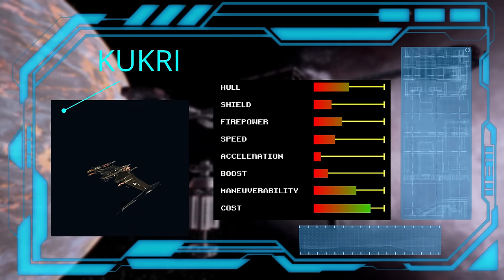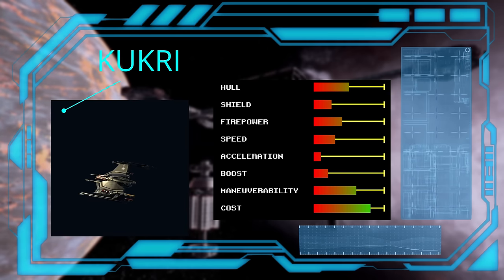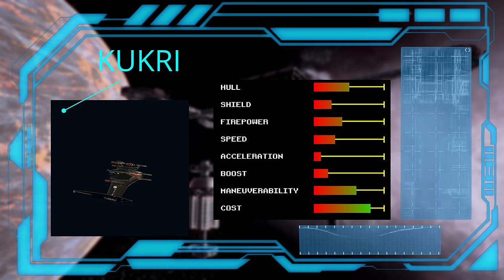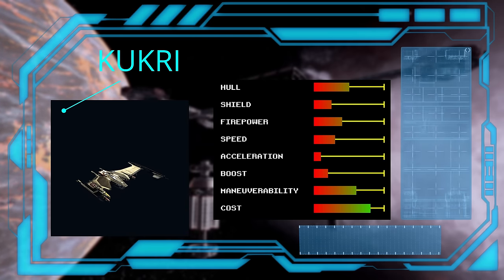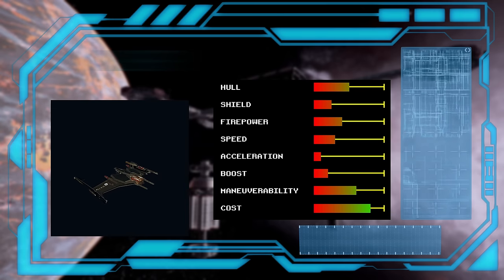On to Terrans with the Kukri. It's okay, but it is the cheapest fighter the Terrans have available to them, so you have to keep that in mind when looking at their stat sheets. It's definitely not fast, and it does have the worst acceleration. This ship heavily relies on the Terran engine's extreme built-in acceleration rate to help counteract this. I personally would only use this as a patrol craft in friendly territory, as the Terrans have much better options with their other fighters.